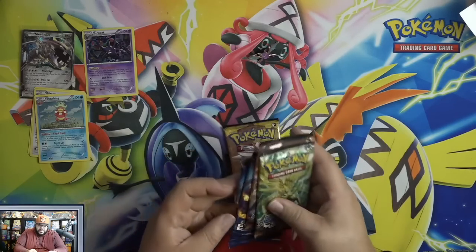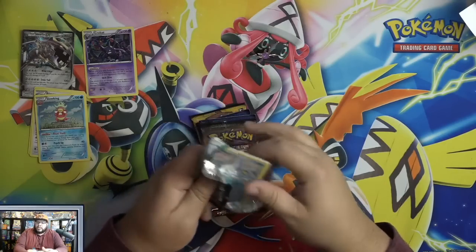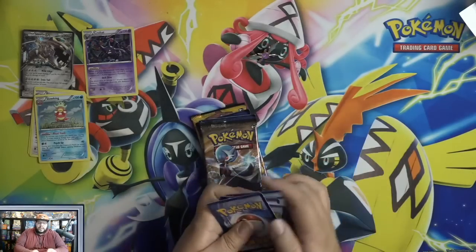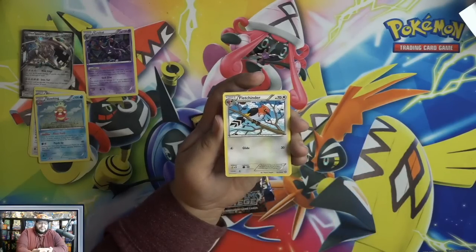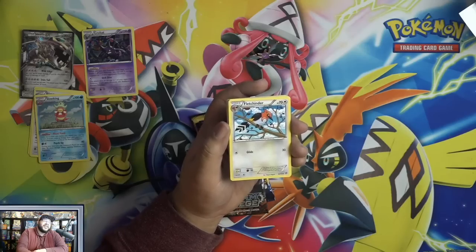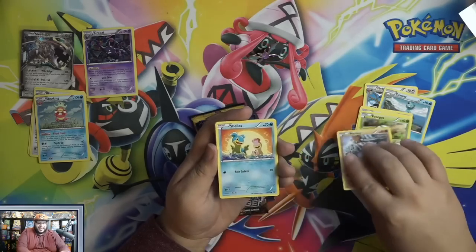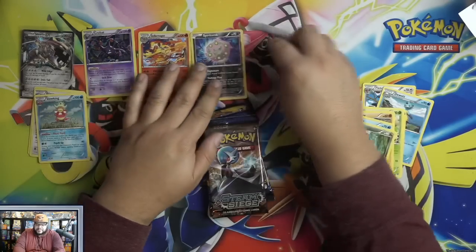So oldest to newest — Steam Siege, Evolutions, and then Sun and Moon. Here's the code for you guys, good luck with that. We have a Fletchling, Fletchinder, Zorua, Bergmite, Foongus, Mankey, Shellos, Dino, Spiritomb, and Infernape.